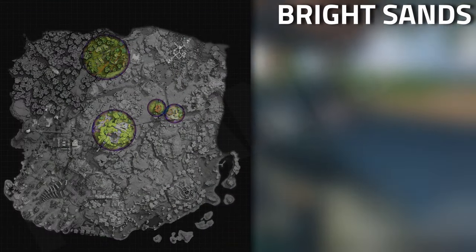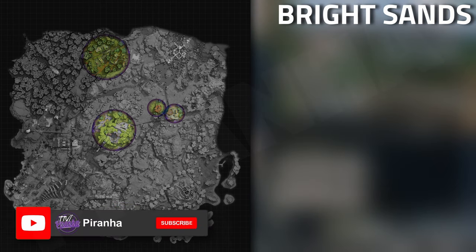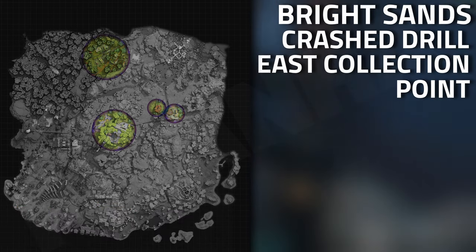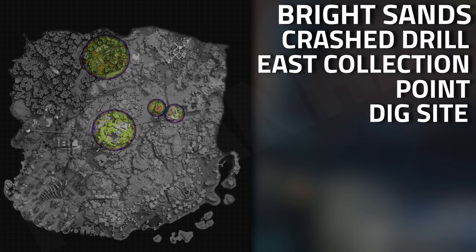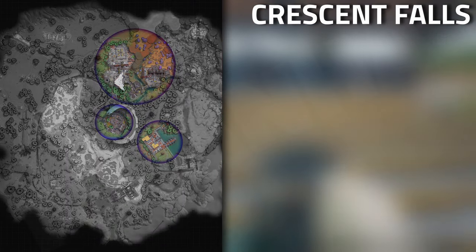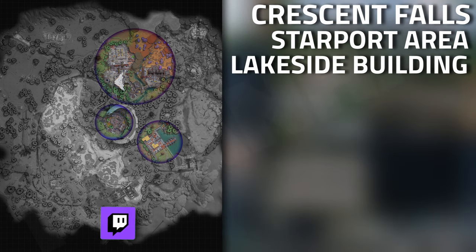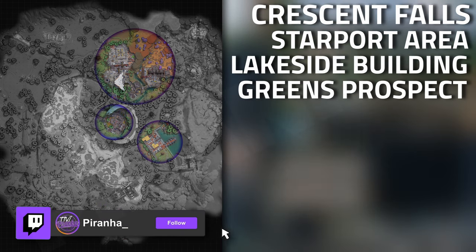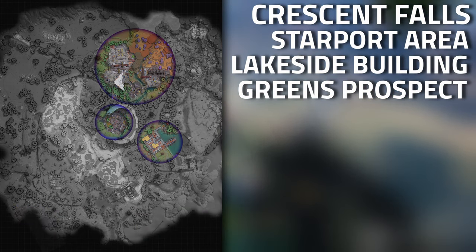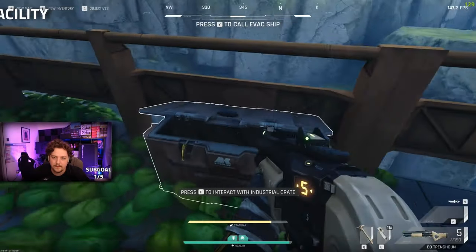Starting off with Bright Sands, the main spawning locations for this item are over by the crash drill site, as well as the east collection point. The dig site is a really great location, as well as the base camp. Over on Crescent Falls, the Starport area is one of the best locations, as well as the lakeside building and the green prospects. This is one of those items that actually spawns all over the maps, not just set in one location, but those locations are the higher concentrations.